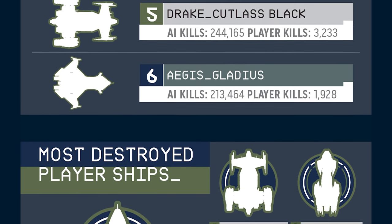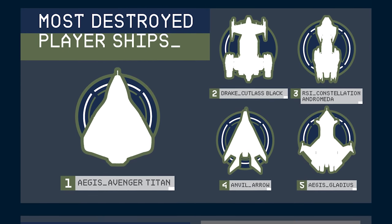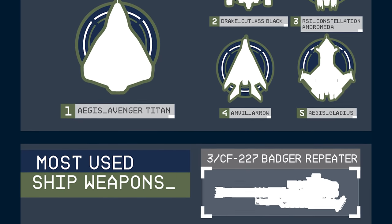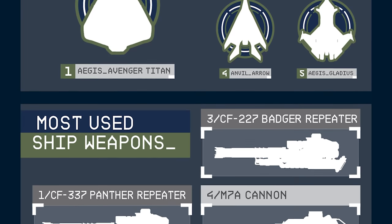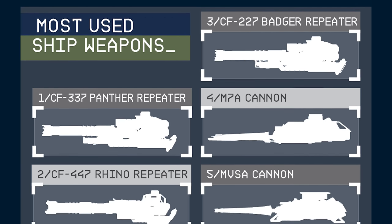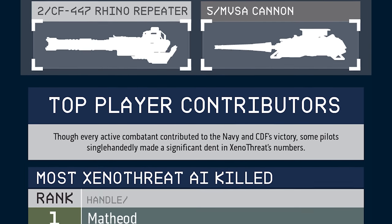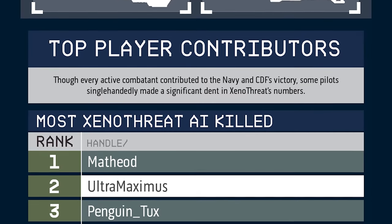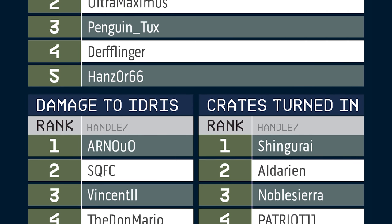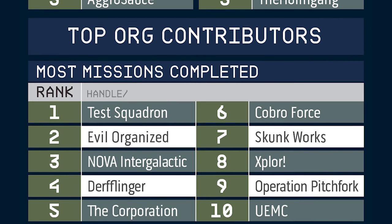The Avenger Titan was the most destroyed player ship, followed by the Cutlass Black — likely because they're so numerous in-game — and then the Constellation Andromeda, so although the Andromeda is quite deadly it probably doesn't have the best kill-to-death ratio. The Panther Repeater was the most commonly used weapon, followed by the Rhino and Badger — all laser repeaters of different sizes. Almost 5 million PvE kills is a lot.